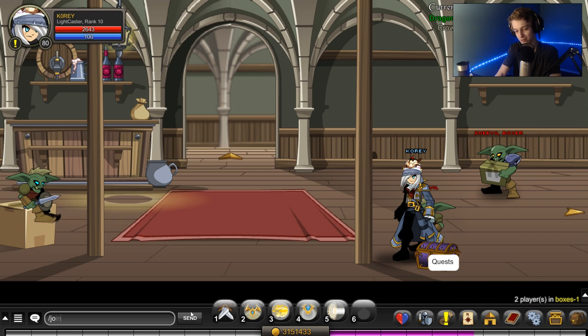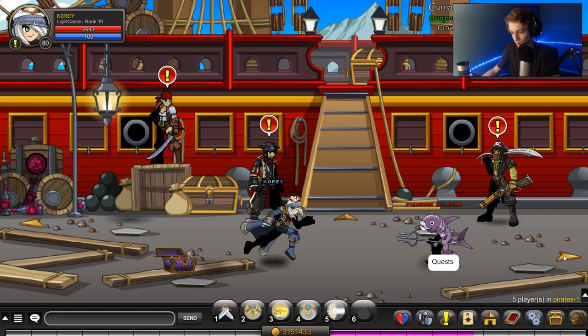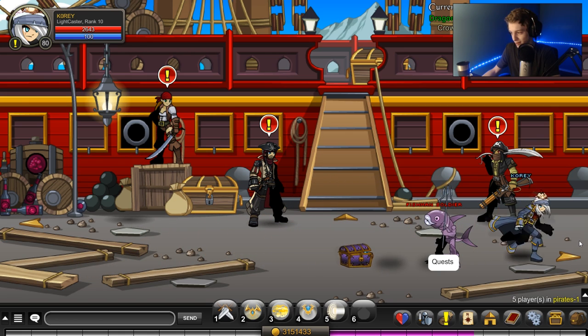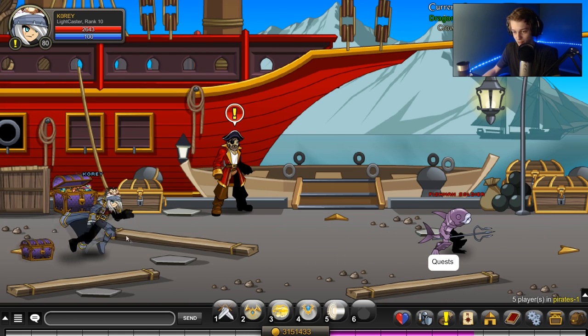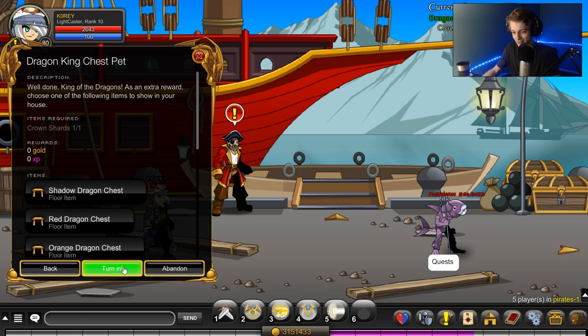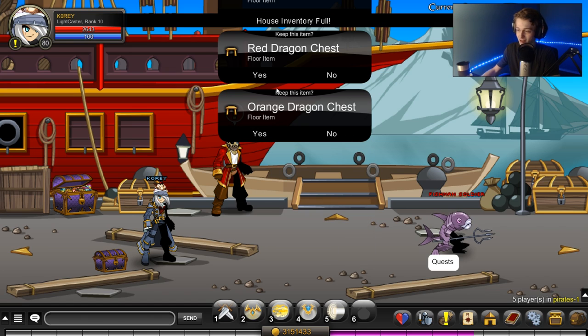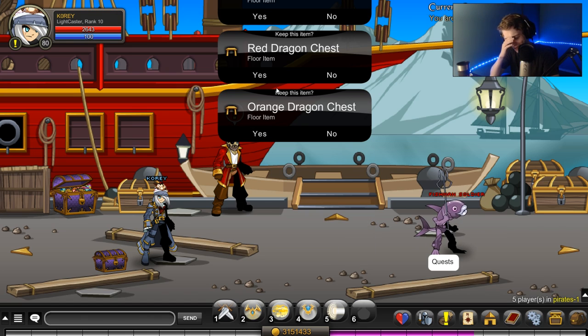Now we can go back to pirates and see if we get all of the items when we turn in, or just one of them — I don't think it's random. Are we gonna get barraged by a bunch of items all at once? Do I have enough house inventory for this Elena? There we go — I have max house inventory. I have max house inventory — I couldn't even get more if I wanted to.